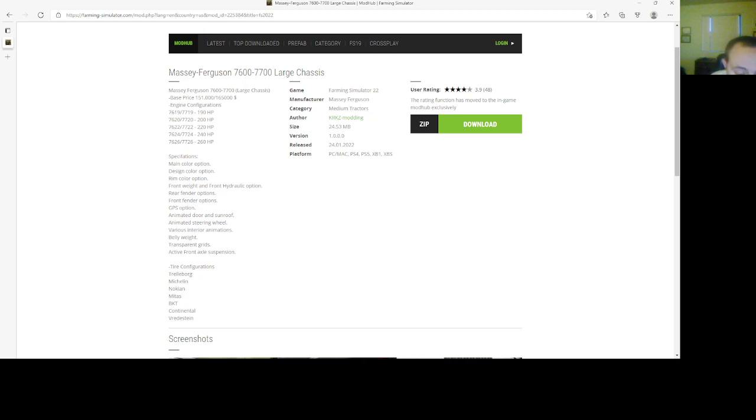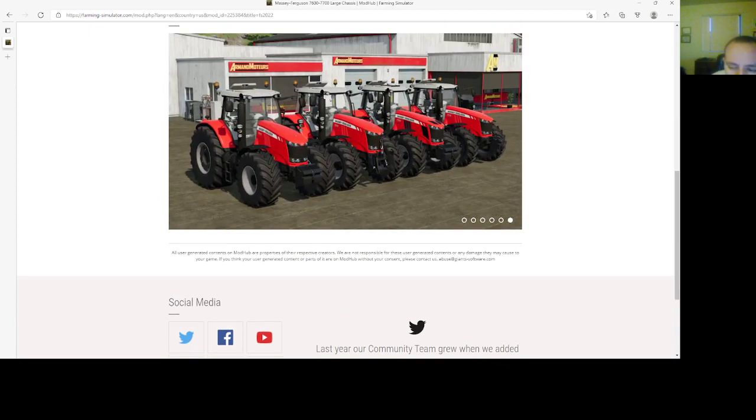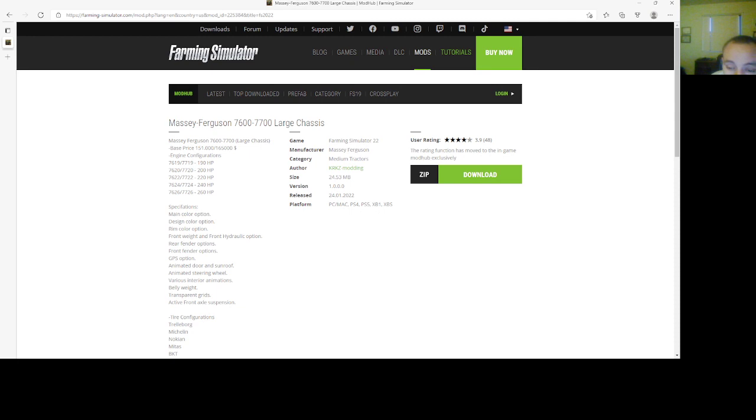Interior animations, belly weight, transparent garage, active front axle suspension, tire configurations — trailer board, Michelin, Nokian, Midas, BKT, Continental, Veritas Dean. You can find this in-game in the medium tractors category. File size is 24.53 megabytes if you want to get it from the Mod Hub Farming Simulator's official site.